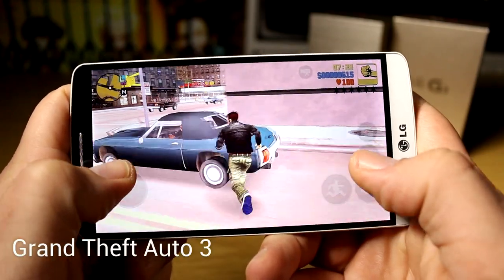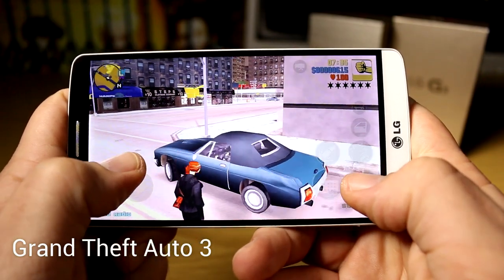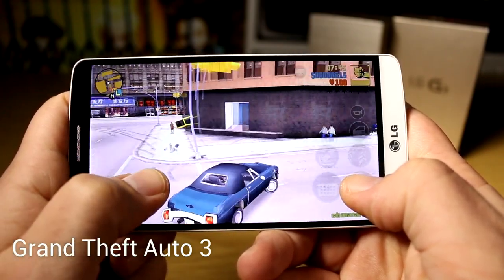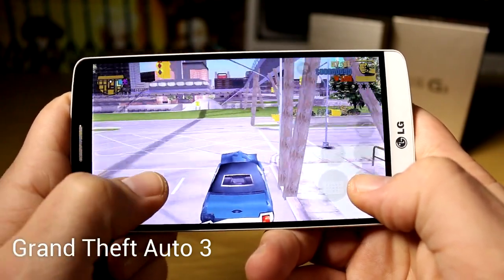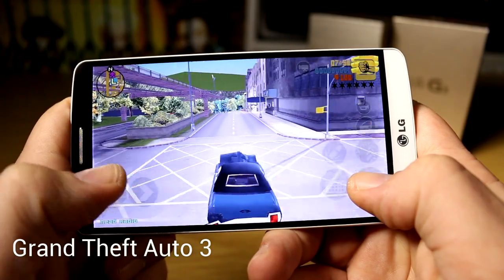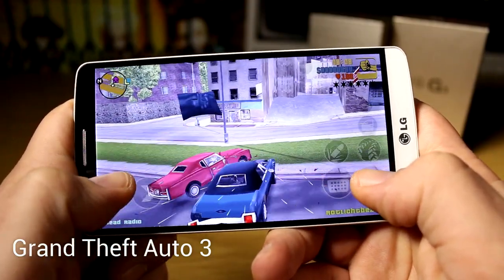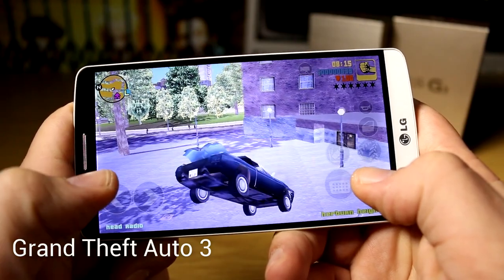Now we have GTA 3 on the G3, again at the highest graphics settings with maximum distance settings. As you might notice when going around corners, it tends to stutter a bit, which is probably resolution-related. This only happens in the city when buildings are close by, causing the 3D engine's turning effect to produce that stutter — and only when you go around corners in a car very quickly.